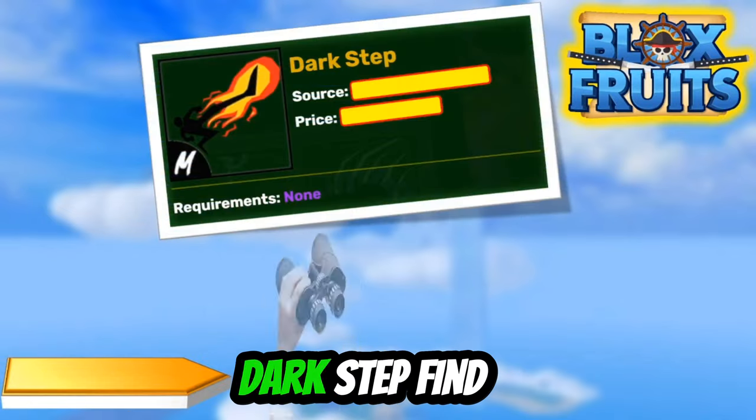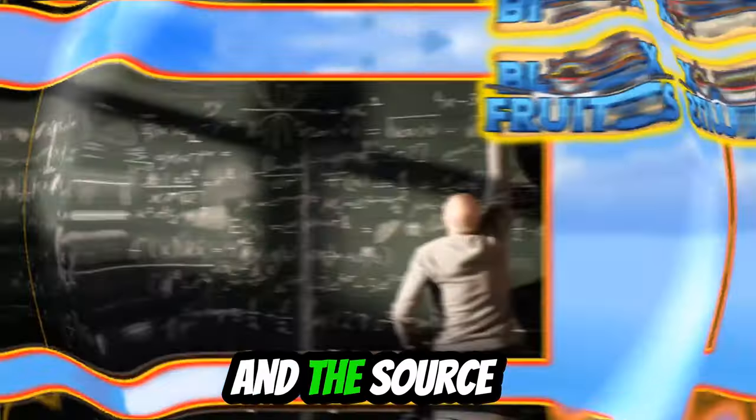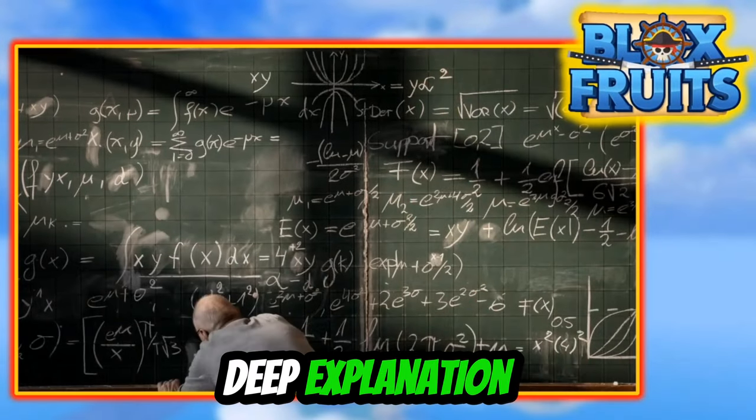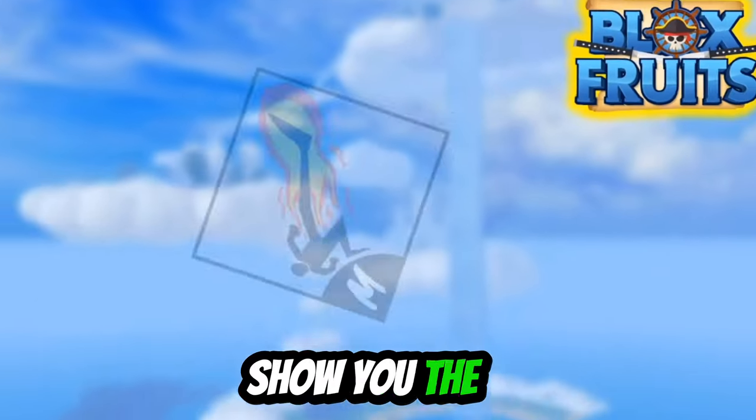As you can see this is the Dark Step fighting style and the source and the price is hidden, so we don't know what it is. I'm not going to go into deep explanation and I'll just show you the simple locations.